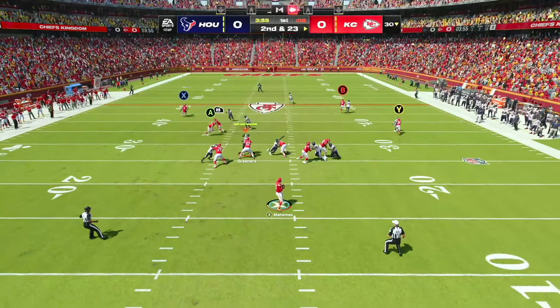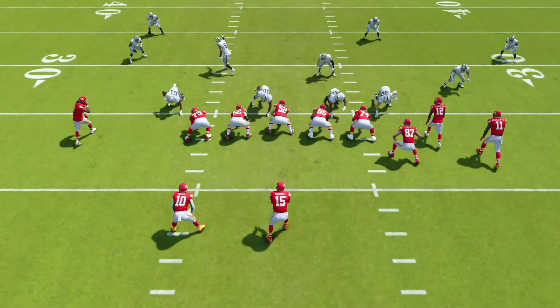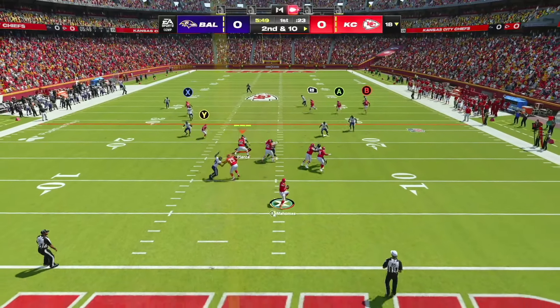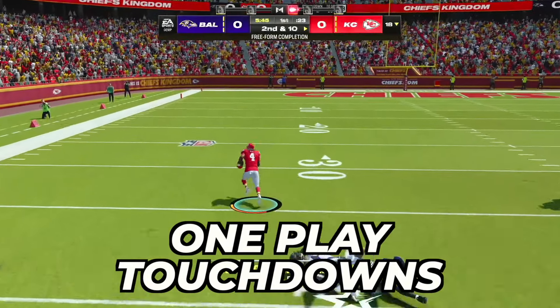Let's get into the first play. Now this is a very pass-heavy scheme, so I highly recommend using a quarterback with either the ability set-feet-lead or pass-lead-elite. These abilities are going to make this offense even more impossible to stop because it's going to increase the throw velocity on all of our throws, giving us even more easy completions and one-play touchdowns.